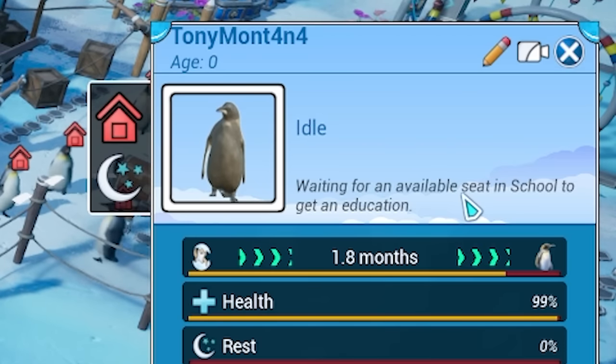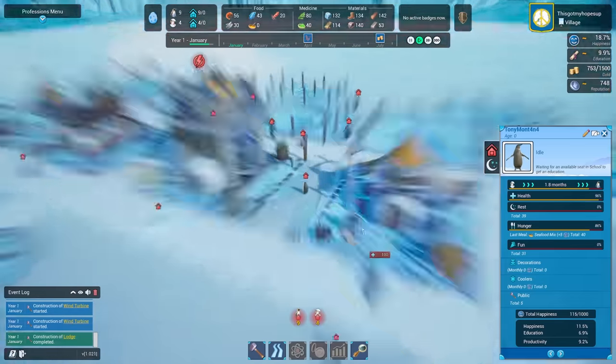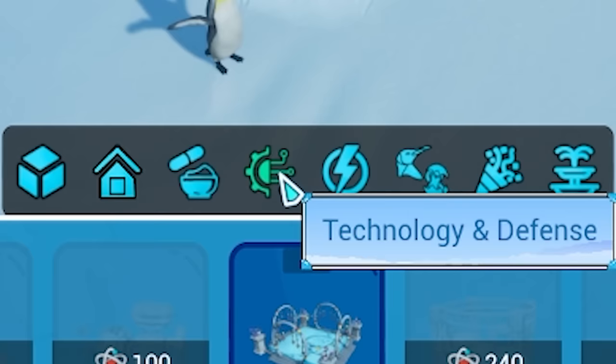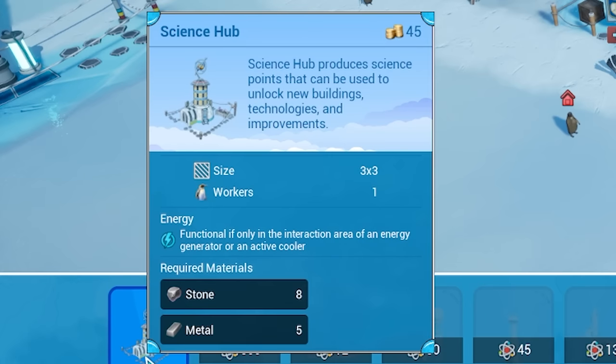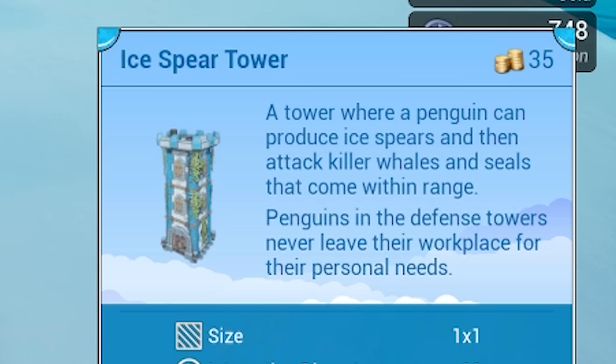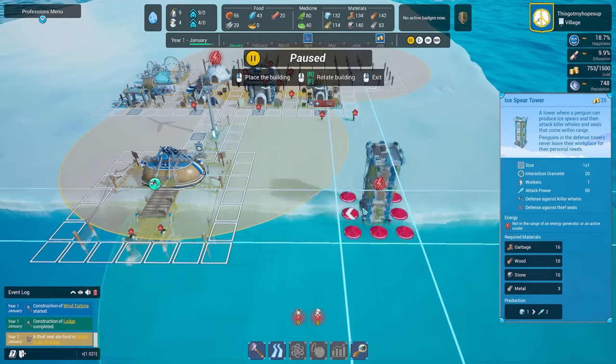Tony is waiting for an available seat in a school to get an education, so we should probably work on that. The seals are back again - I've got to work out how to stop the seals. Looking at technology and defense, a science hub will get me some science points and I can use them to unlock things. Oh look, we have an ice spear tower! It's quite expensive though and I can't afford it yet, so maybe we'll get one of these down.